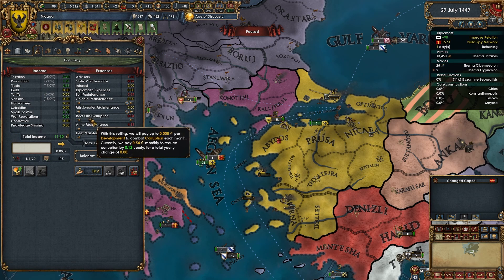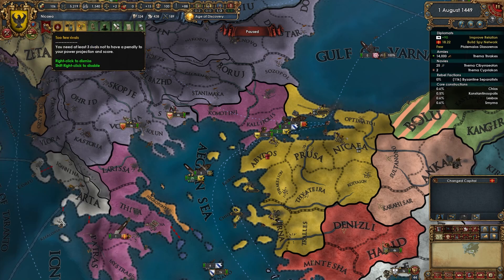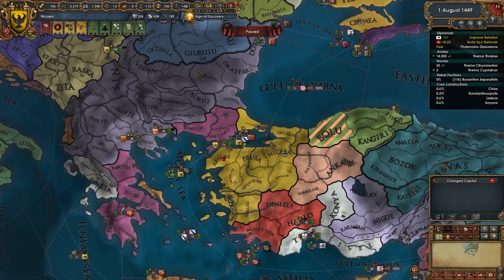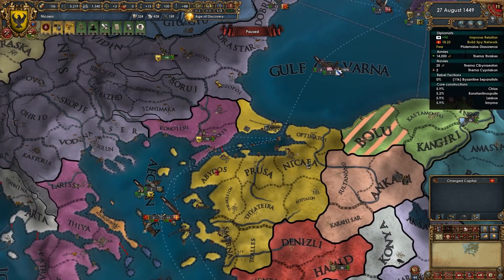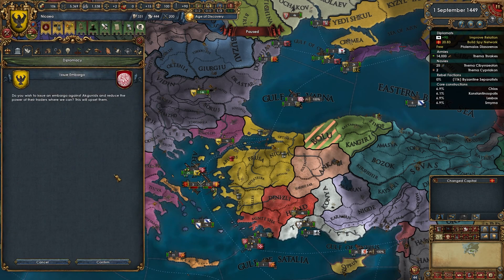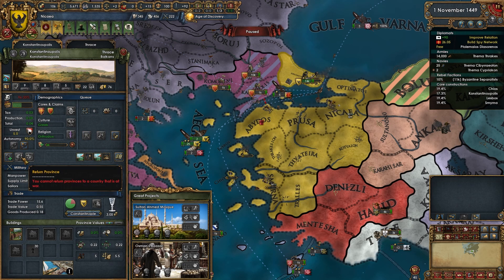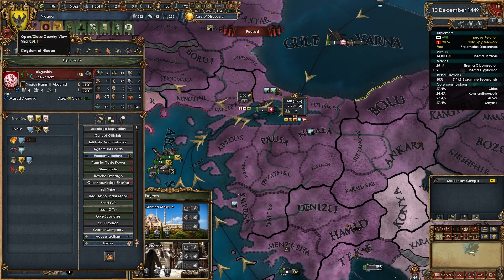Let's root out that corruption. We're going to get rebels for sure — all accepted culture though, which helps. Let's get the army over here. These guys are still in that war — they were at 30 before and now at 27. Having Constantinople will significantly help our economy once we finish coring. I think we rival Bulgaria and embargo our rivals — always embargo rivals if you have no truce, it gives PP. I have massive PP right now, which is great. I'll trade company Constantinople — look at that income boost!